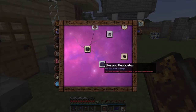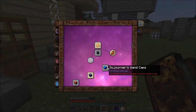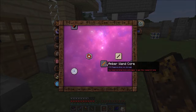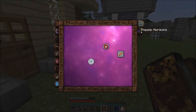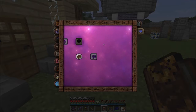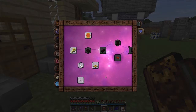Oblivion Jars are nice, Thaumic Replicators are good - anything else from this modpack we want? I think so - not right now anyway. There was something I wanted to get in Thaumic Horizons but I don't quite know that we're on track for it yet.